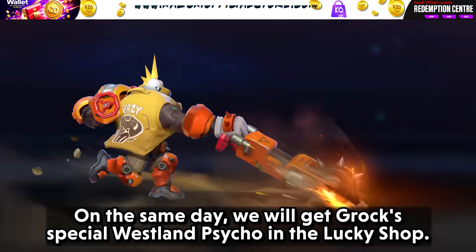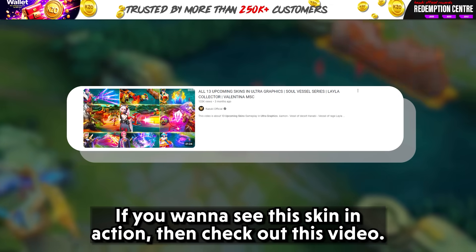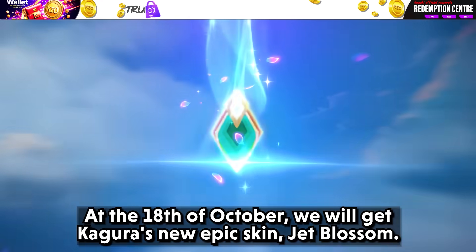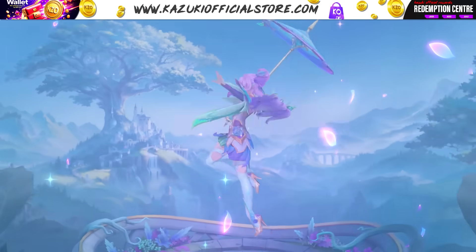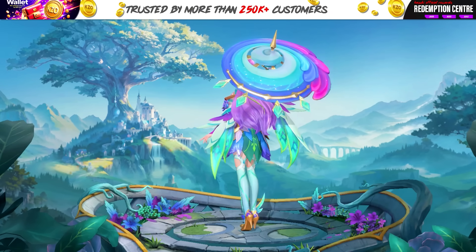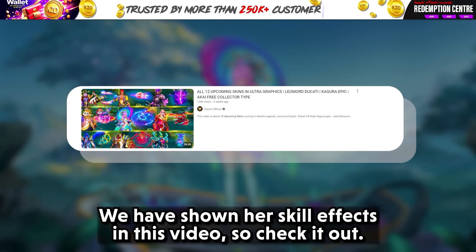On the same day, we will get Rogue Special Westland Psycho in the Lucky Shop — I am looking forward to getting this skin. If you want to see this skin in action, check out that video. Then at the 18th of October, we will get Kagura's new epic skin Jet Blossom. I am in love with this skin, and we have shown her skill effects in another video so check it out.